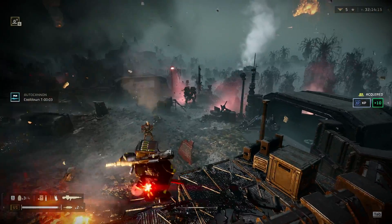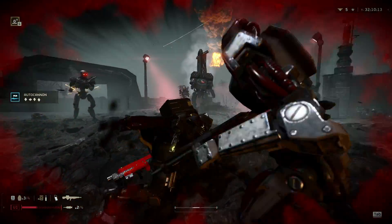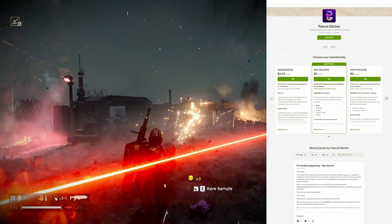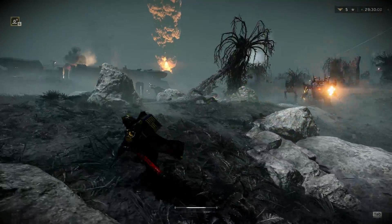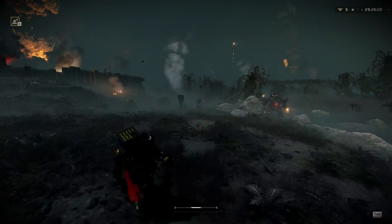I'm not going to go through the process of showing how to install reshade, because that was covered in my last video, and I'll leave a link in the description for it. I'll also leave a link to join Pascal Glitcher's Patreon so you can get access to his Immerse RTGI shader. He also has a community Discord with tons of helpful information to help you set up the shader, and it even has presets for some games.